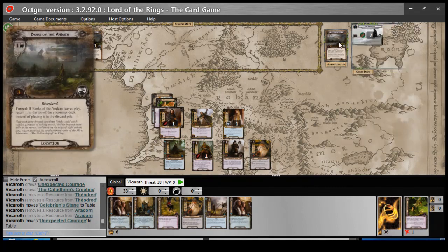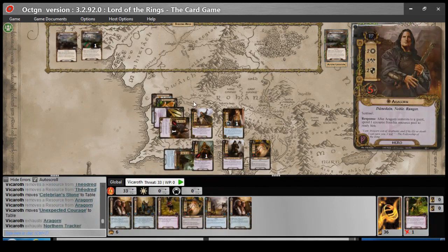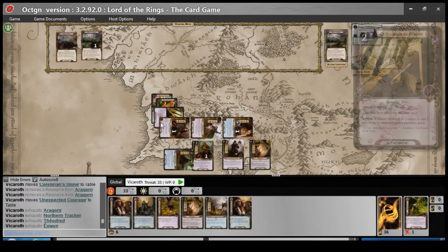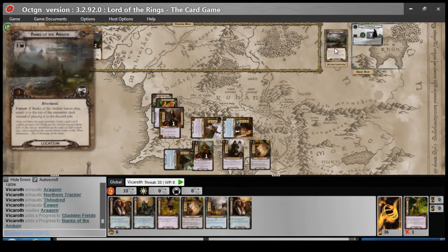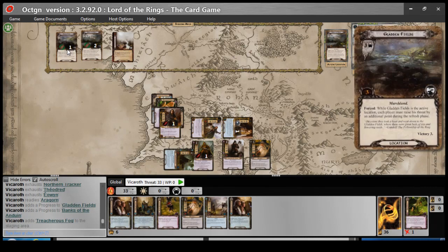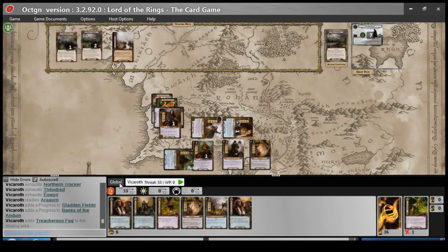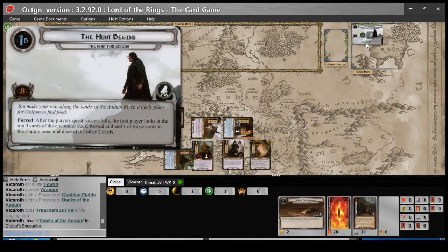I don't see what else to do here — I guess I can just quest. Questing, questing, questing, questing. I'll give him the money and he'll stand back up — so that's eight, nine, ten. Almost guaranteed we're going to be questing through this. Each location area gets plus one. So I quest for ten — four, eight, nine, ten. That's four, five, six, seven, eight, nine, ten — so exactly what I need here. This will actually go on top of the encounter deck. This will successfully quest. It is a forced effect so I'm guessing that happens first, before this advances.